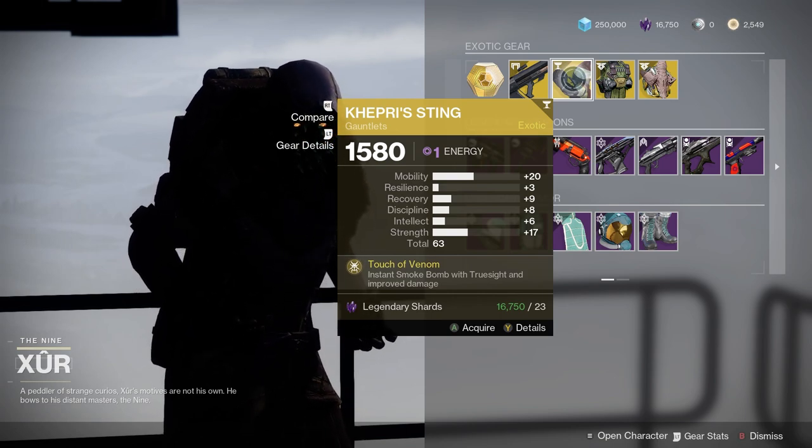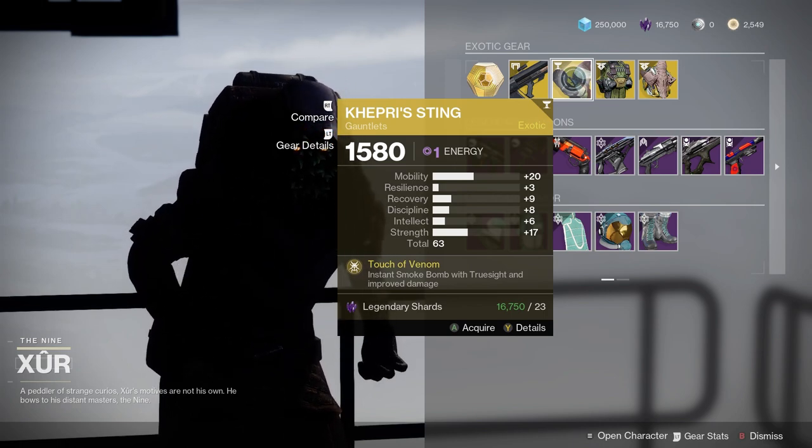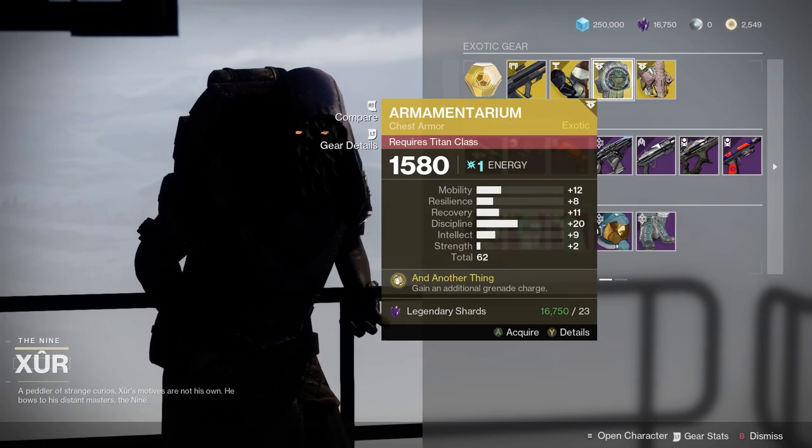Kepri Sing — this gives you instant smoke bomb with true sight and improved damage. This one's good if you're trying to do sort of PvP builds where you're trying to get true sight a lot. That could really help out there.